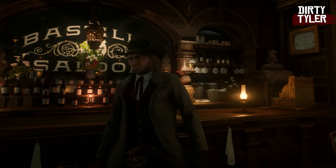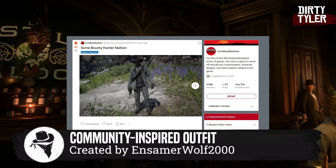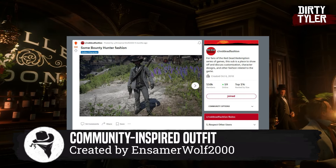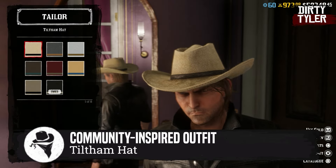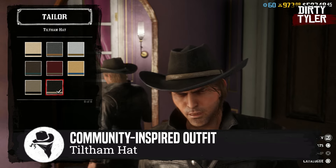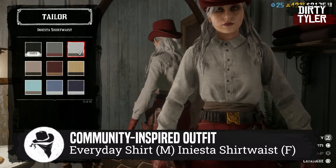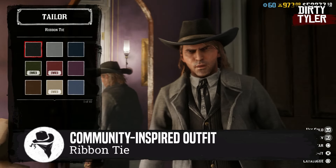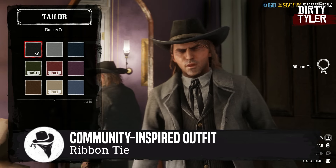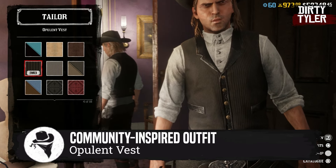As always, there are some free items making up the community inspired outfit, and this month's outfit was created by user InsamerWolf2000. To make this outfit you will find a free version of the Tilt Ham hat. For male characters there's a free Everyday Shirt, and for females it will be the Iniesta Short Waist. There's also a free version of the Ribbon Tie available for both male and female characters, as well as this version of the Opulent Vest.